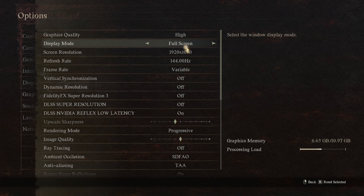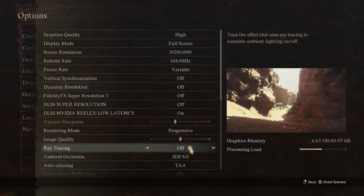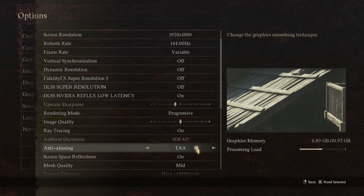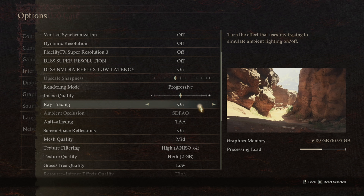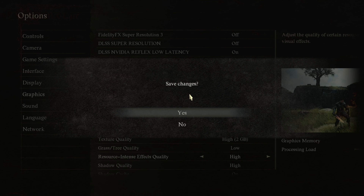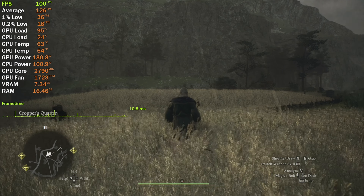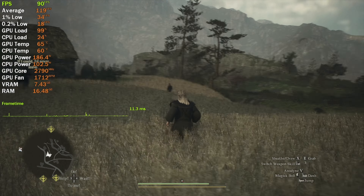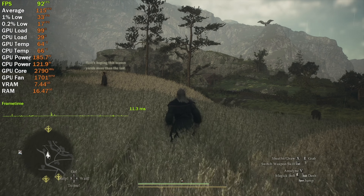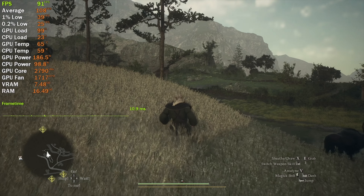The only thing left to do is use the High Quality Preset and enable ray tracing, since it doesn't consume that much compute power and doesn't affect fps much. The fps is fine with this configuration, but picture quality is even worse — absolutely horrible.